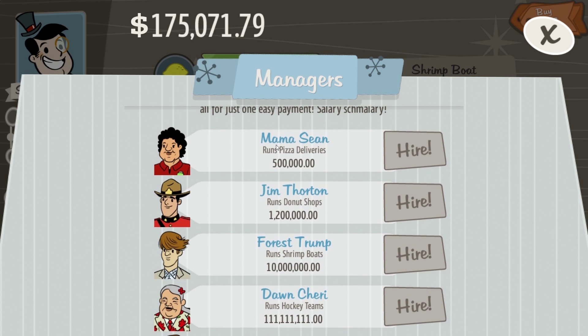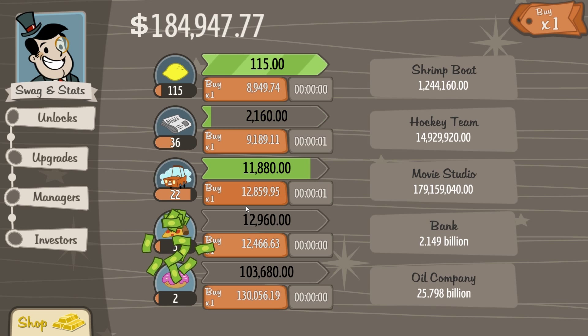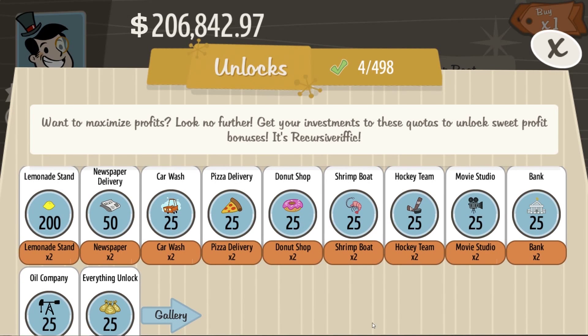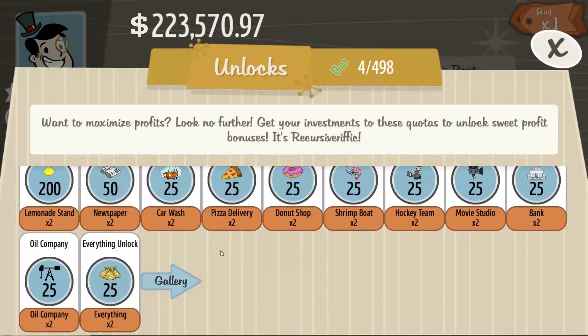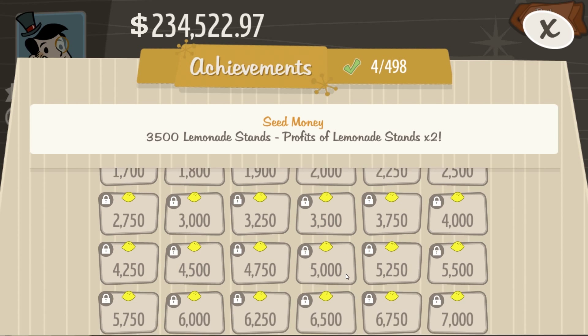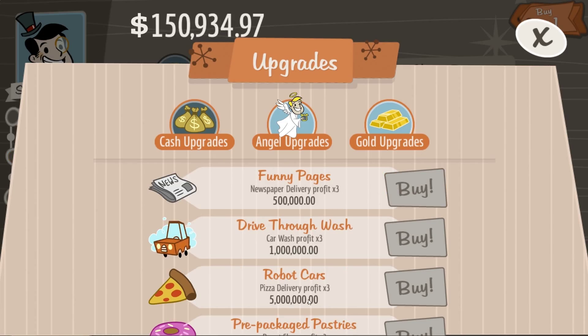We really need to get Mama seen with her $500,000 paycheck to manage it quickly. Let's look at the unlocks — this shows all of our investments. You can go to the gallery to see all of the investments firsthand. We can also go for upgrades — little umbrellas — lemonade stand profit times three. We should definitely get that.